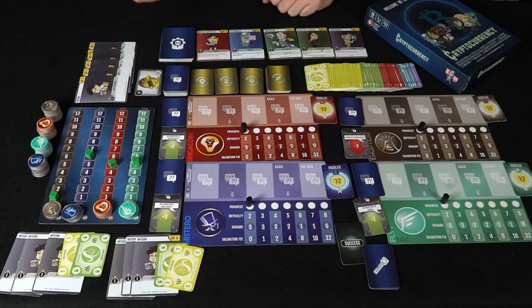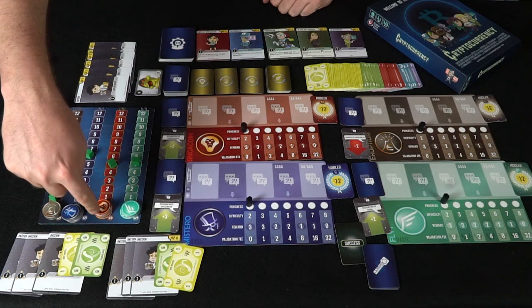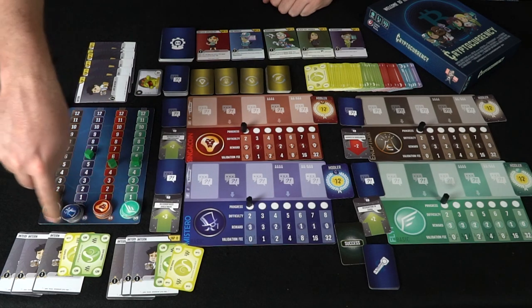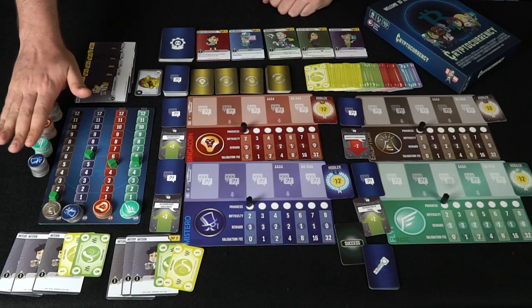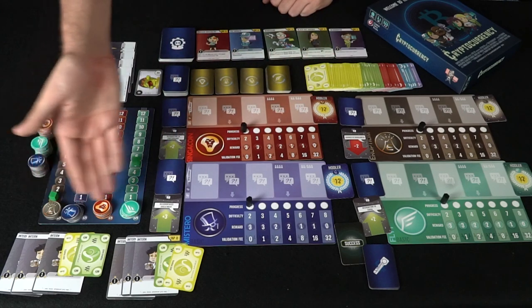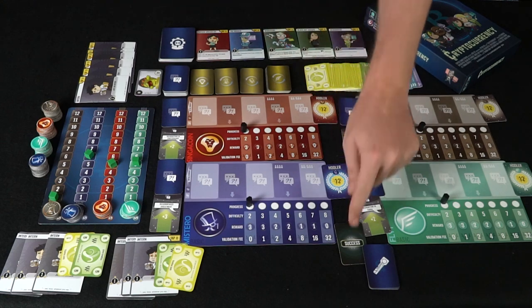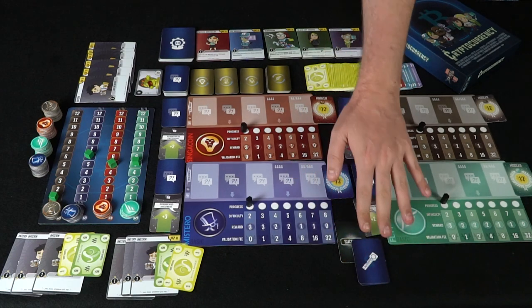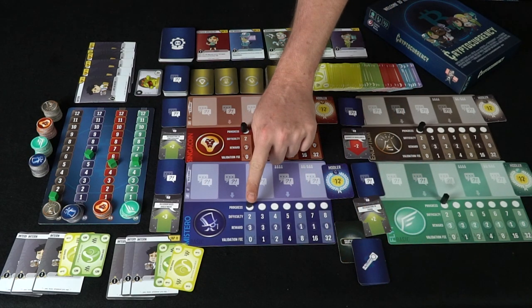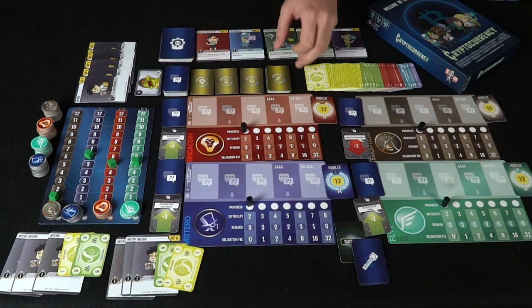Depending on your style of play — advanced or basic mode — you set up coins in the bank that you can buy and sell right away. The rest of the coins go to the side for mining; after mining them you can sell them back into that pile. You also take one success card and all of the failure cards, set them aside for when you choose to mine, and set each progress point at a difficulty of two.